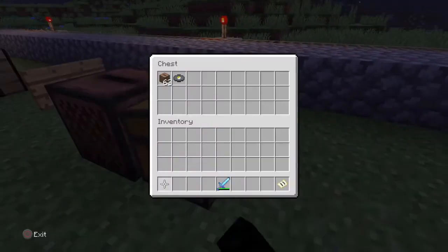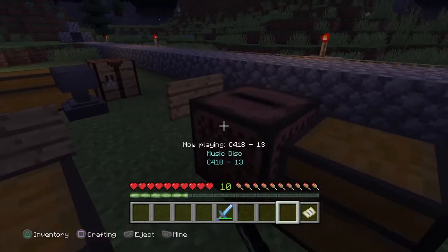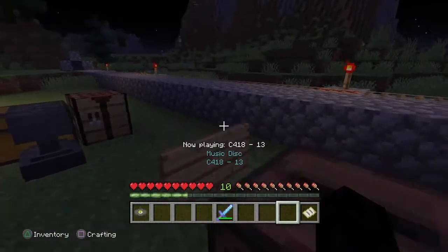Then we have the jukebox here — simply take out a disc and play it, then you can immediately eject it. Put it back and that'll be another trophy.